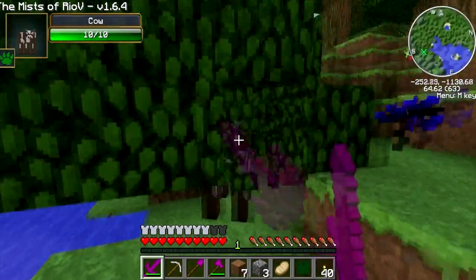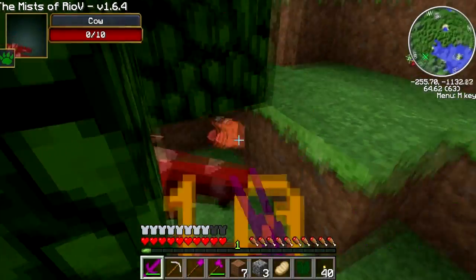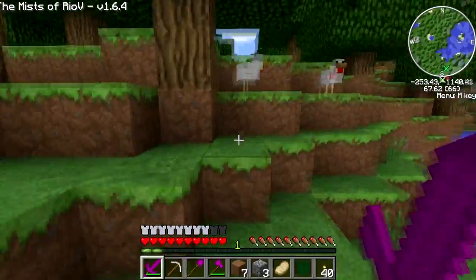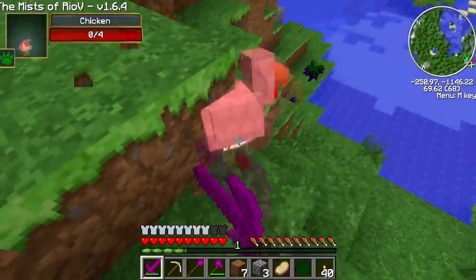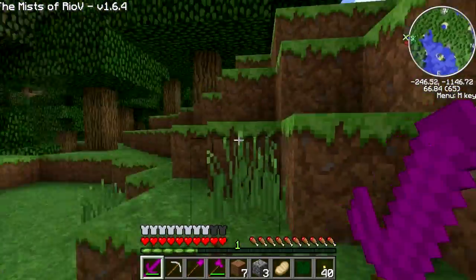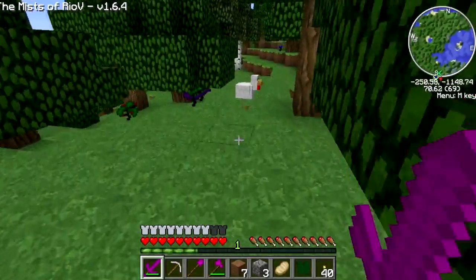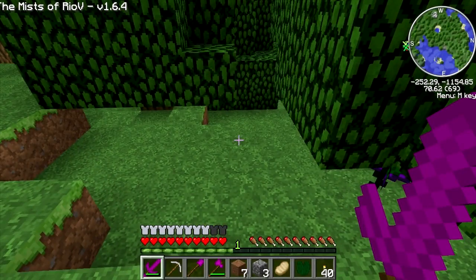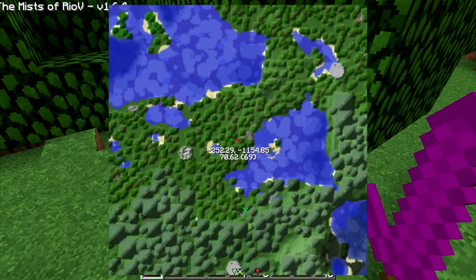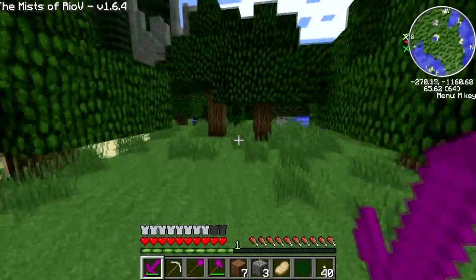We killed some cows — I don't think we need any books for anything. Want to make sure I got that, so now we'll have some food on us. I didn't want to go over where I died because it would get me mad, but let's go over here. Maybe on the map we can see some stuff too. Let's check — all the different maps — all right, it's right there.